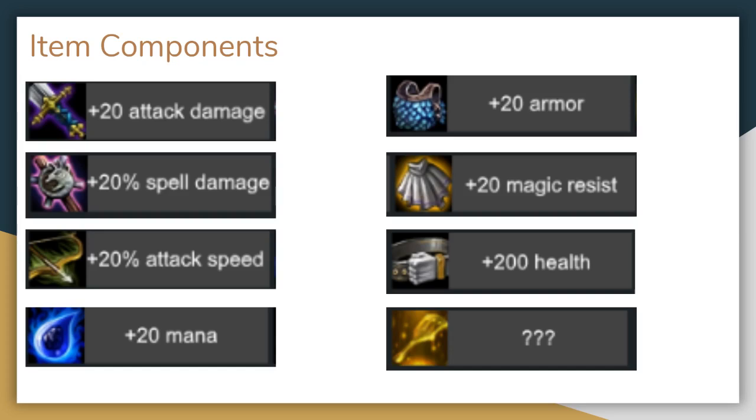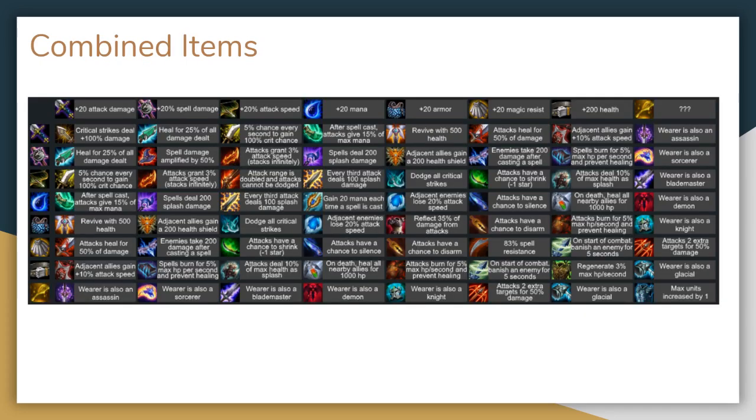All components except for the spatula offer stats on their own; the spatula offers no stats by itself, but when it combines, it grants the same stats of whatever it combined with. Every component in the game can combine with every other component to create a completed item. Currently there are 8 different components, which can combine into a total of 36 completed items. These completed items retain the stat bonuses from their components but also add an additional effect. To combine two components, simply drag and drop them onto the same unit. All of these items are summarized in a chart like this one — there are plenty of similar charts out there to help you quickly reference what items combine with which and what they do.